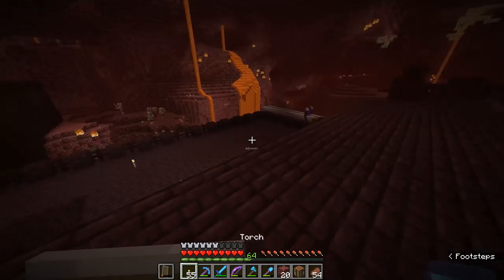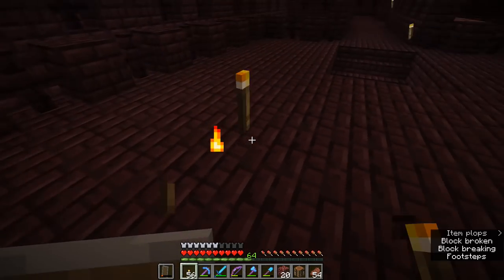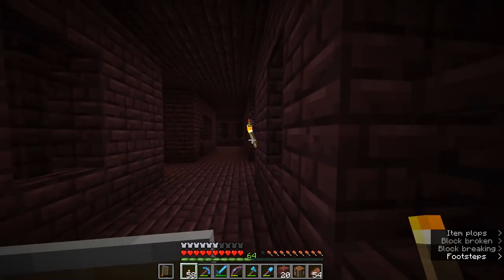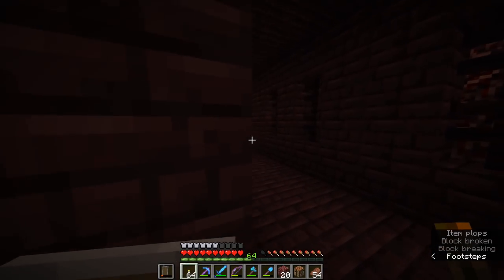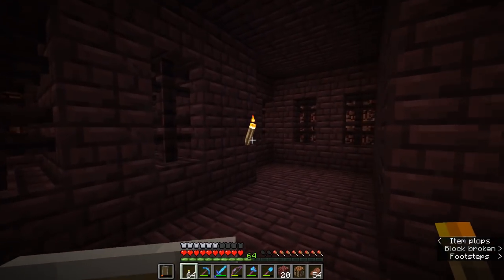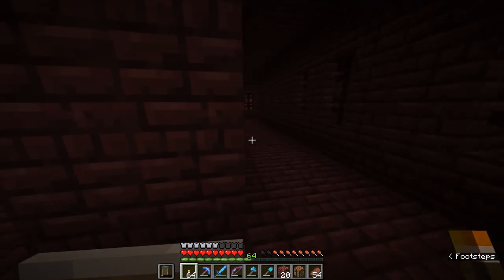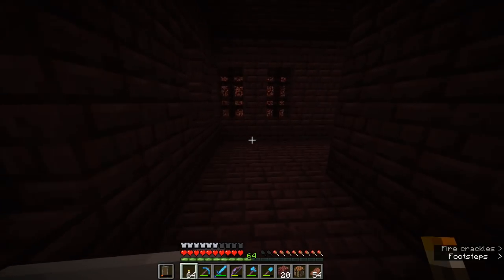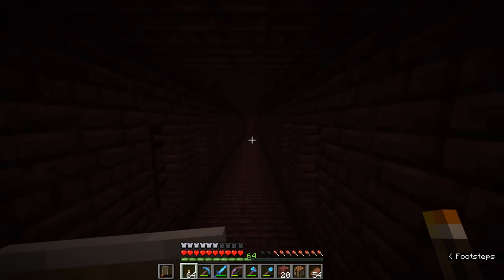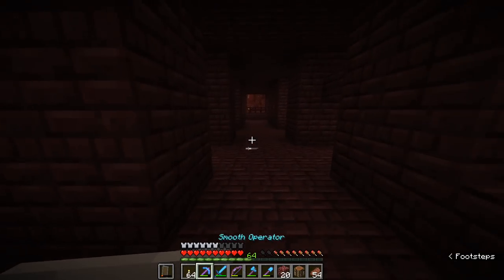I think our best option is going to be just to explore this nether fortress as best we can. Thankfully I've got my elytra on me, so if I make any difficult jumps it's going to be a little bit easier to glide around the place. I also recommend going around and taking out any torches you've already placed on the walls, because if you want wither skeletons to spawn they need a low light level — seven or below — which is going to make this video a little bit dark. So apologies for that.